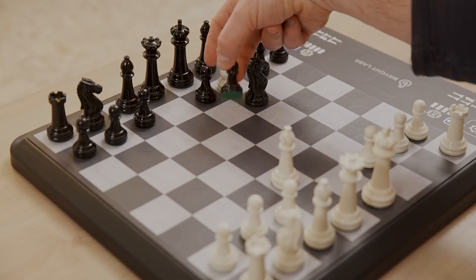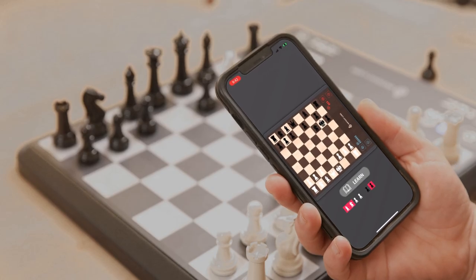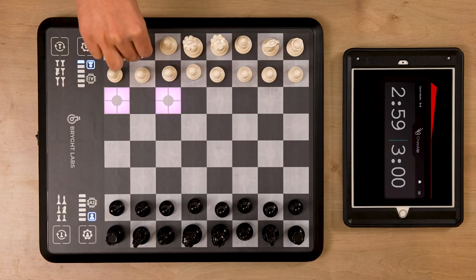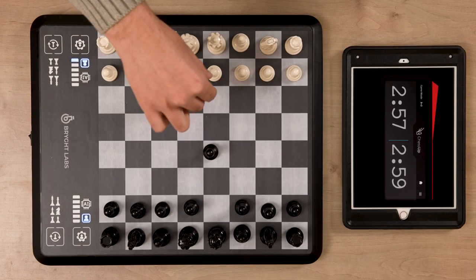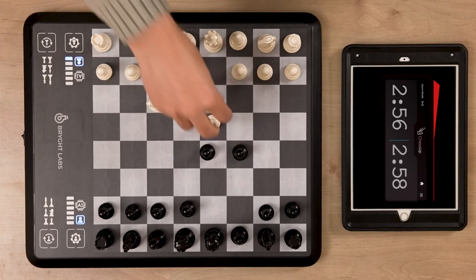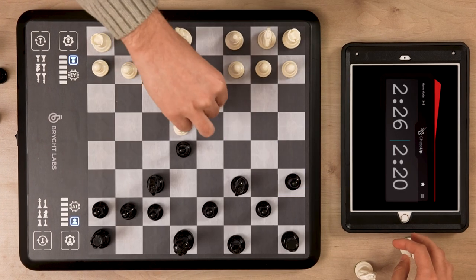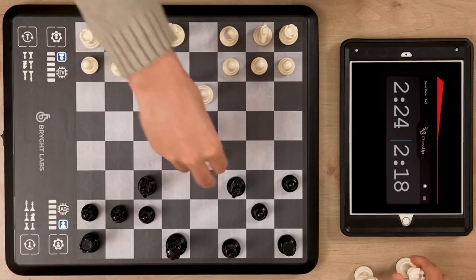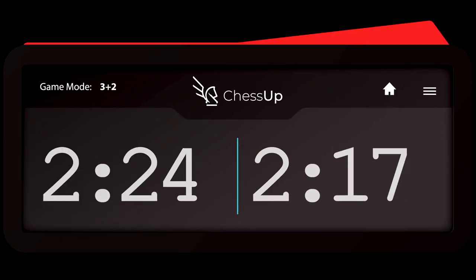Want to know why a specific move was suggested? Press the app's learn button and learn the AI's foresight. Want to play a fast game? Bring it on. ChessUp's designated clock, combined with the board's ability to sense the pieces, allows you to play quick games — blitz, bullet — with the clock stopping automatically after every move.